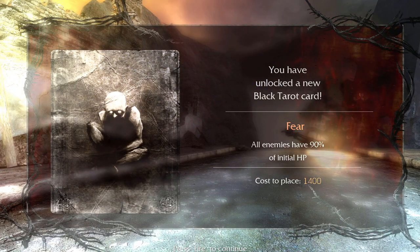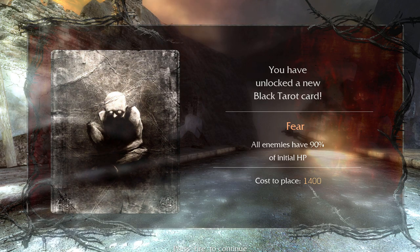Fear — all enemies have 90% of initial health. Not the best card to be honest, but we got it nonetheless. All right, we'll go in.